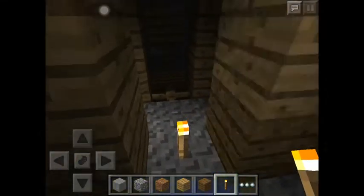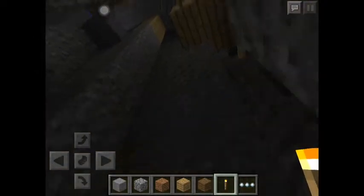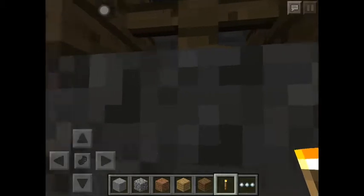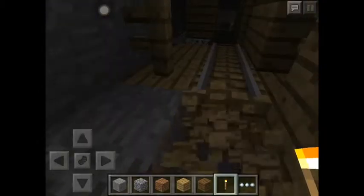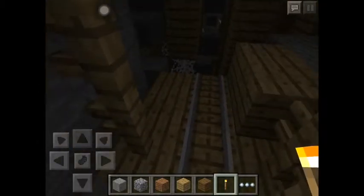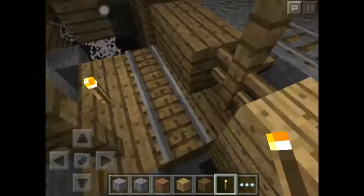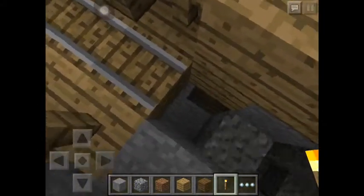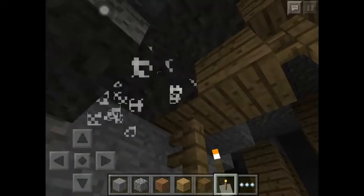You see here, you got a mineshaft in Minecraft PE — oh man! It has some rails on it. On the PE version you don't have a minecart with chest, so you can't find any chest here. But it's still cool to find a mineshaft in Minecraft PE.